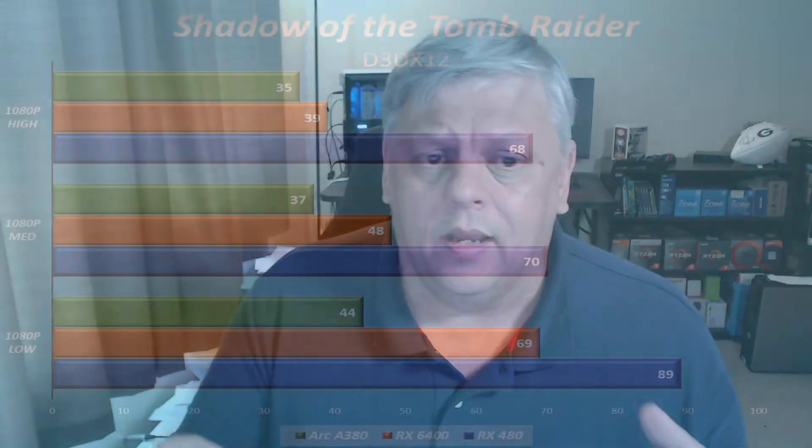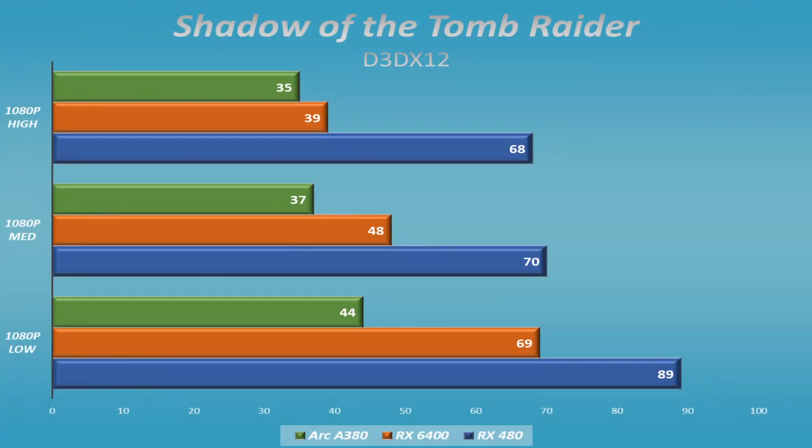We're looking at a couple of games. With Shadow of the Tomb Raider first, we noticed that the ARC A380 had very low — they're playable — but low settings compared to even the RX 6400, or an older RX 480 or 580. In this case I tested with an RX 480, and results from an RX 580 2048 or similar are going to be very similar. The RX 570 and RX 480 are very similar timeframes — not much of an upgrade there — but it beats the pants off either one of these two video cards. Part of that is it's an 8 gig card, as opposed to the RX 6400's 4 gig, and the ARC not being ready for older architecture. So we see a pretty defined difference here.